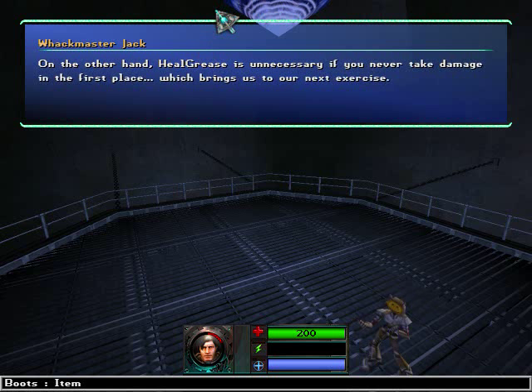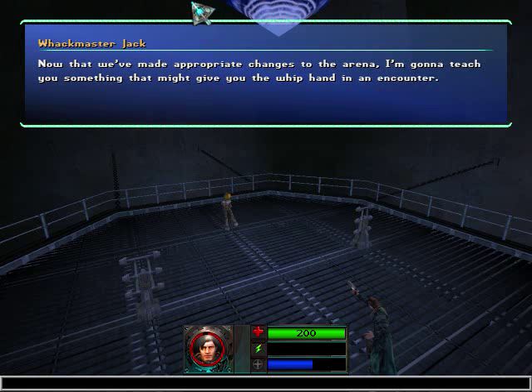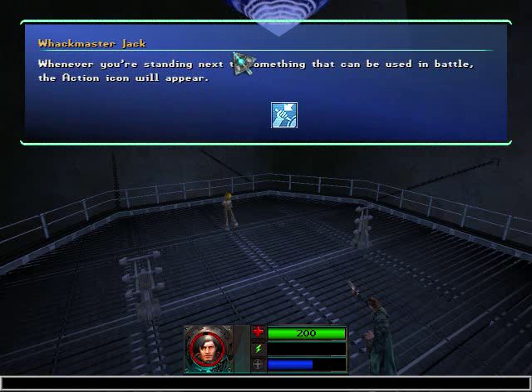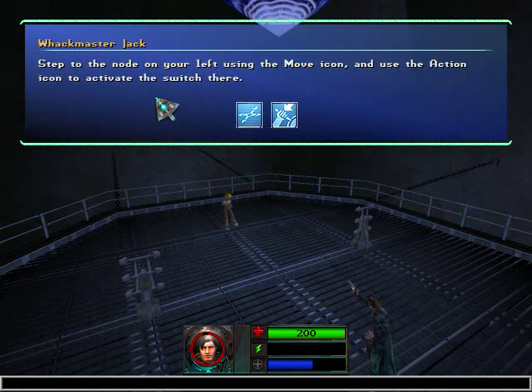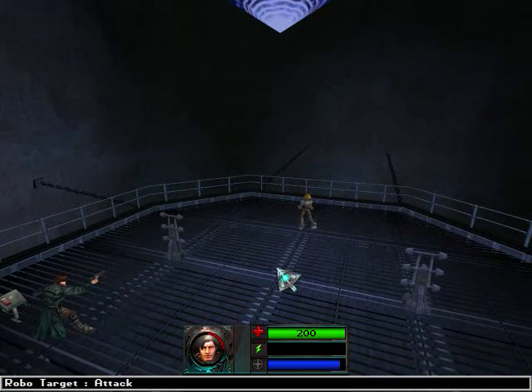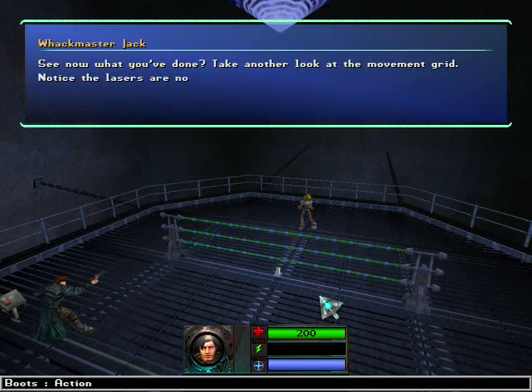Heal grease is unnecessary if you never take damage in the first place, which brings us to our next exercise. Now that we've made appropriate changes to the arena, I'm going to teach you something that might give you the whipped hand in an encounter. Sometimes you'll have the opportunity to use the surrounding environment to your advantage — this, like, never happens. Whenever you're standing next to something that can be used in battle, the action icon will appear. Take a good look at the current movement grid — there are two places for you to move to, directly in front of you and to your left. Step to the node on your left using the move button and use the action icon to activate the switch there. Let's do that — wait for our turn meter to fill up again. Action icon — it made a fence.